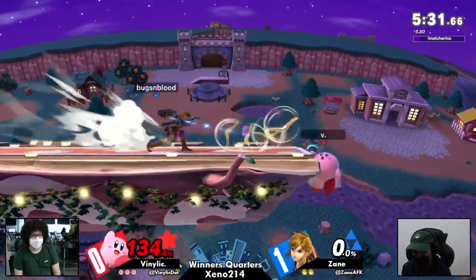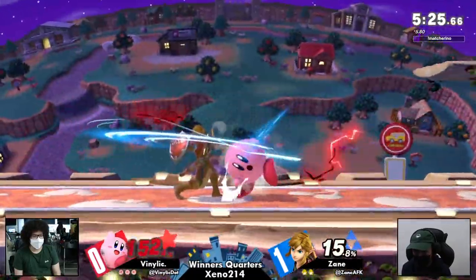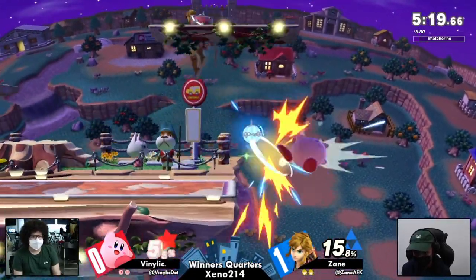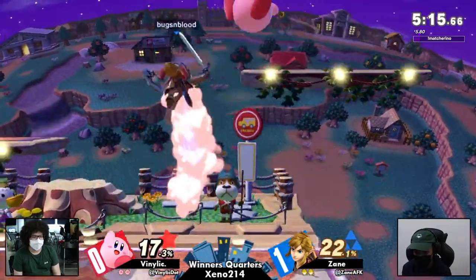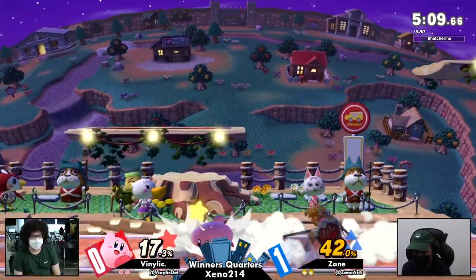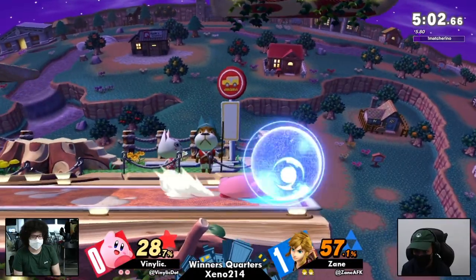Excellent jump out of shield right there by Zane — doesn't want to get the stock. Still looking pretty good. Down air stopped — we mashed, we love it. That move is actually — are you dead? No. The reversals looking kind of clean. It was the bait. Got a little bit of damage, but still at training percents here.